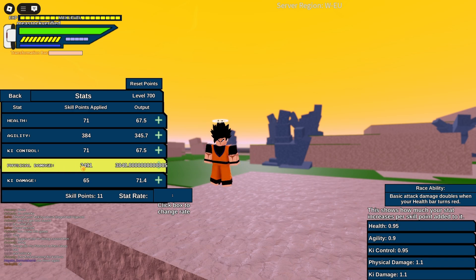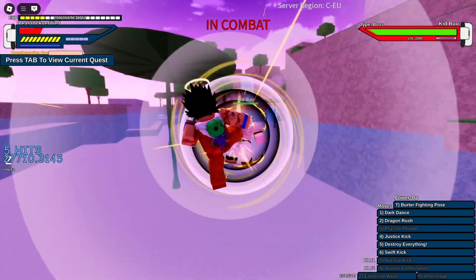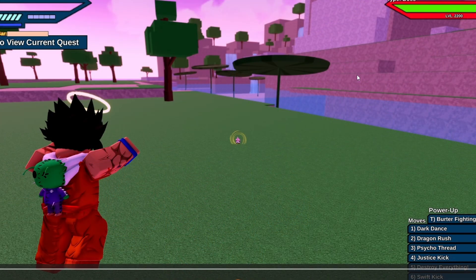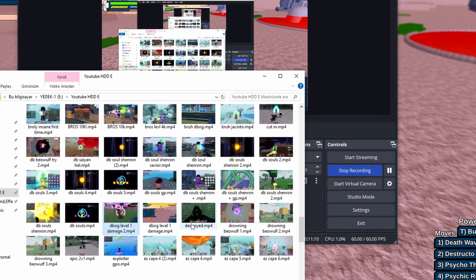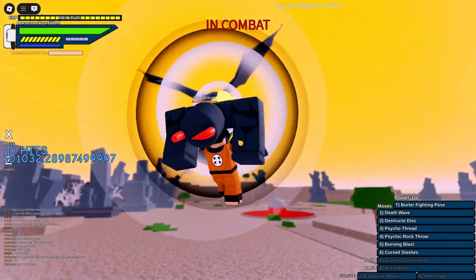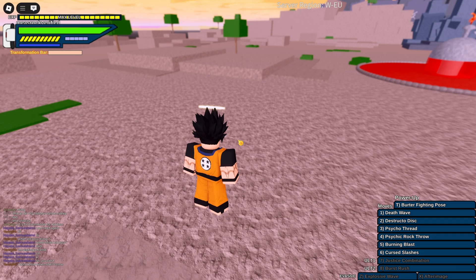I want to show you why people are complaining. My Justice Combination damage with literally no physical damage invested — you can see here: 45,700 damage. I was level 677 in this clip, so the 23 levels difference from max isn't a big deal. Now just watch my damage with all my stats invested into physical damage.